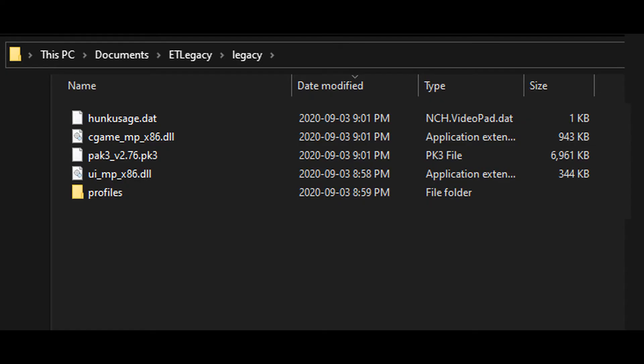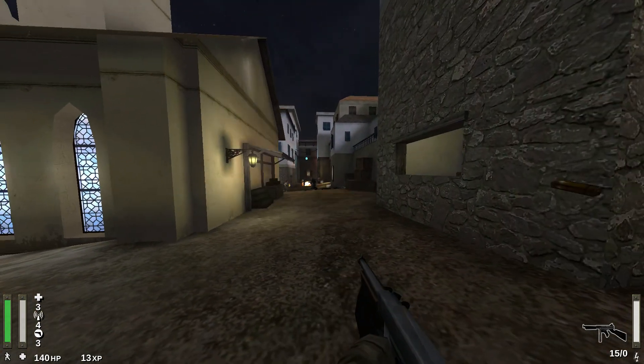This is what a fully wiped Legacy folder looks like running version 2.76, the latest software. With these steps in mind, you should have a clean, working Legacy.